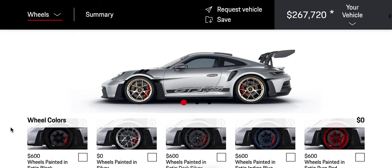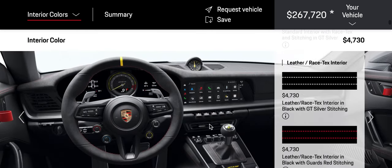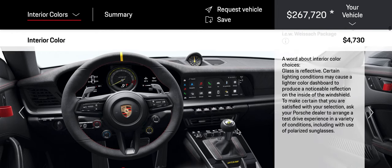Hold up, I made it in red — why? We want it in red, okay. Interior color, we already have the red. Glass reflective.